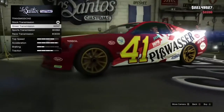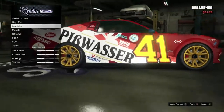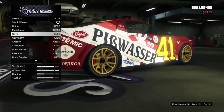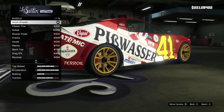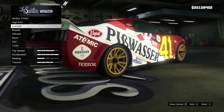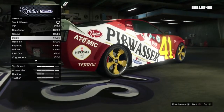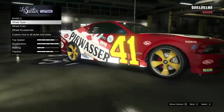Suspension, obviously. Transmission — get the transmission. Put turbo on. Wheels — not muscle. Are there any good high-end wheels? There are some SUV wheels that I like. Let's go with these ones.